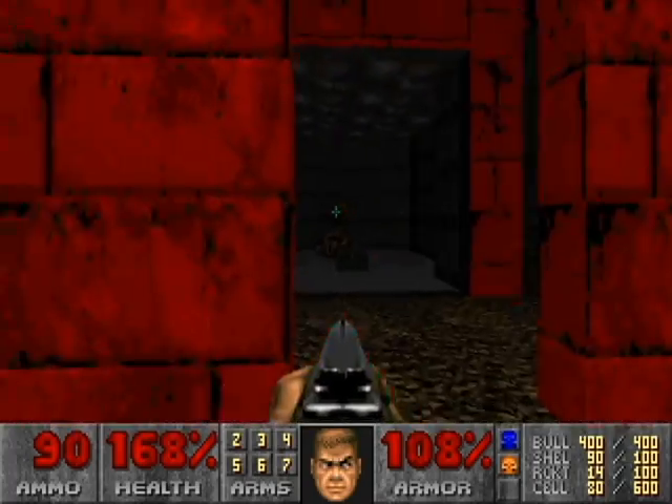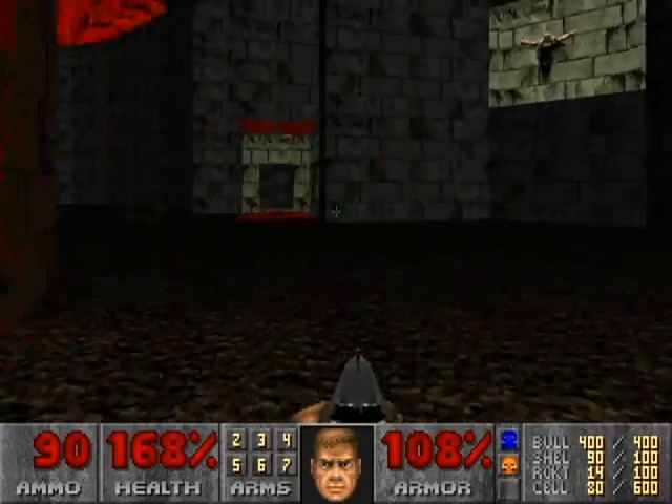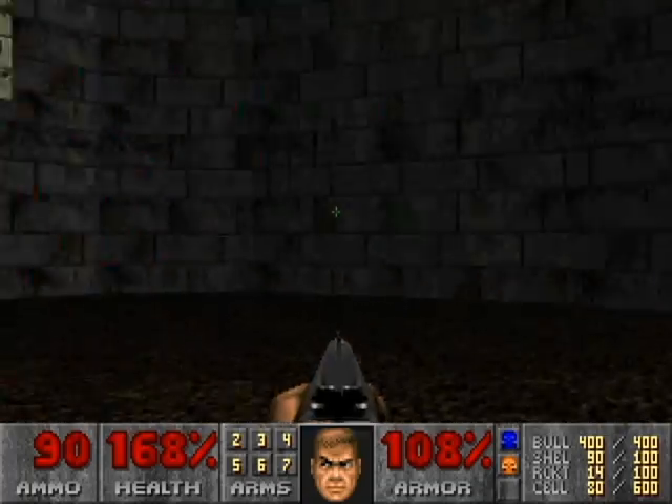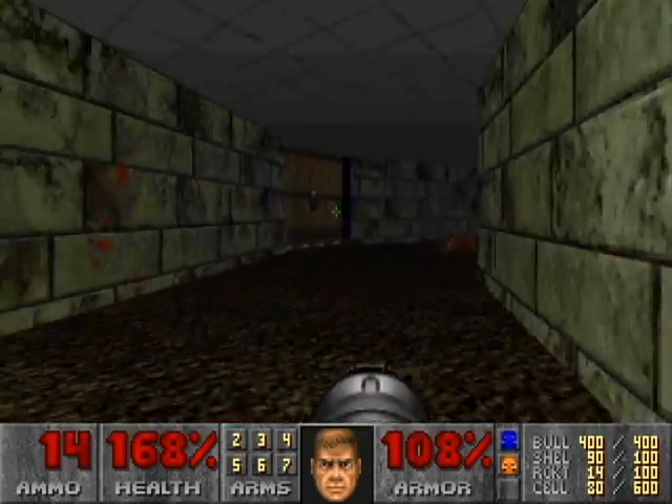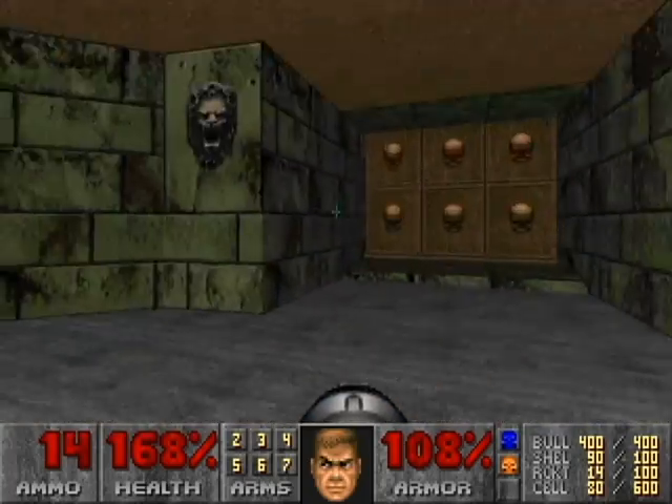If you take the wrong teleporter like I just did, it will actually just take you back to the center of the outside area. So now we can open up the blue door.